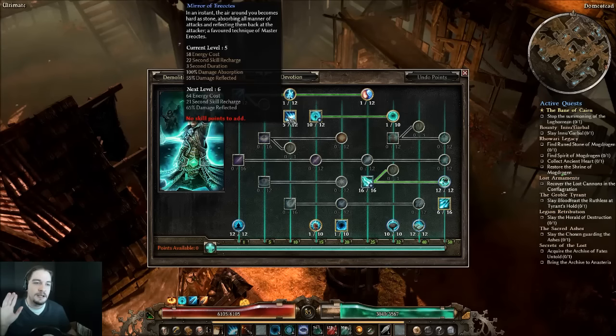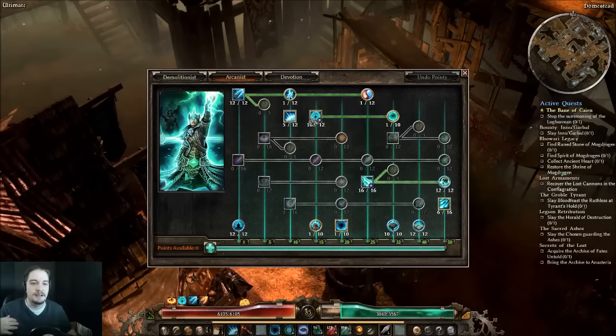Mirror of Erecotys has five points in it because we want its cooldown hurried up, especially in Ultimate. Mirror is an absolute workhorse — it protects you and it really protects you. Putting points in to get it to about level 10 to 12 is absolutely necessary to get its cooldown to its lowest. It stops at a 15-second recharge at level 12, so level 12 is the target. With the plus-skills I have, it goes to 10, which I'm fine with.